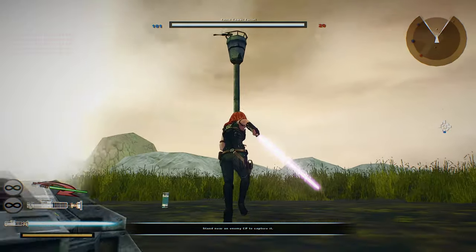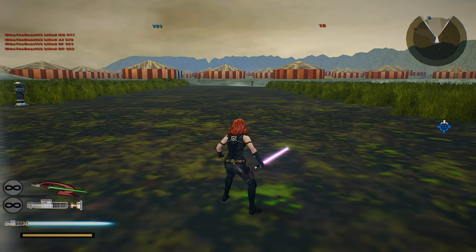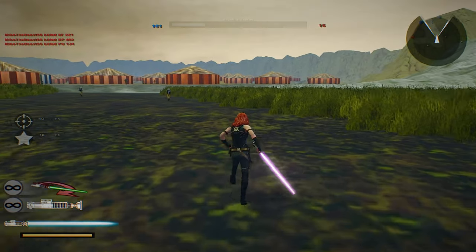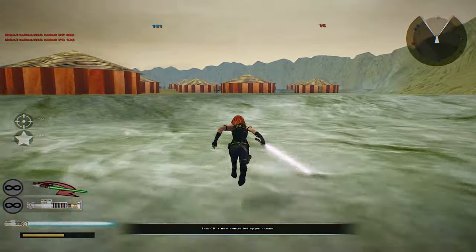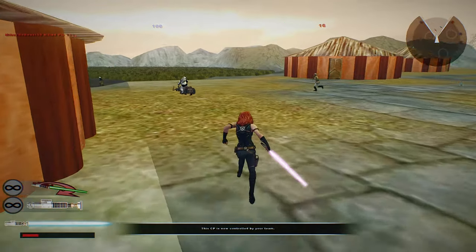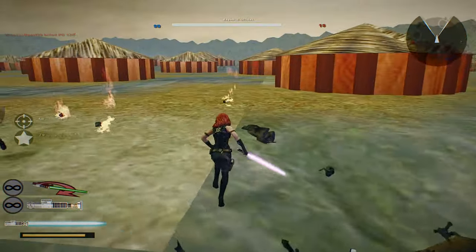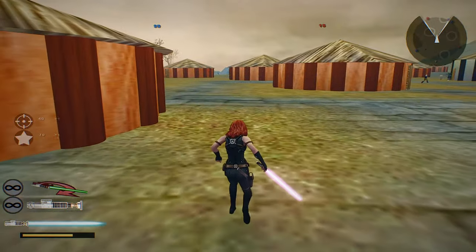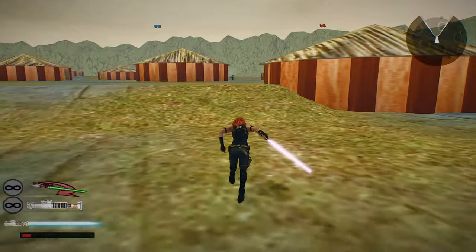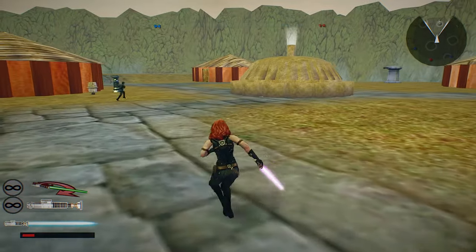There we go. I didn't even see you in there. We've lost control of the command post — let's see what we can do, let's go over to that command post. This battle is ours. They are still over there. All of a sudden they're just leaving us. We can't afford to keep losing command posts.